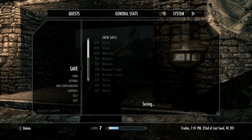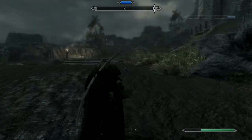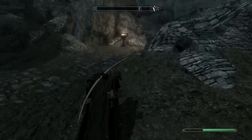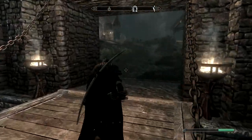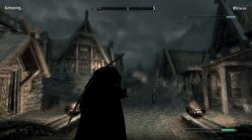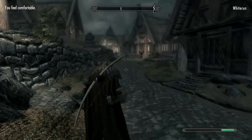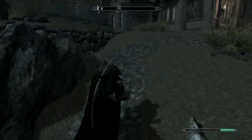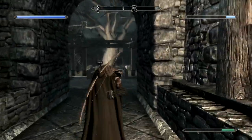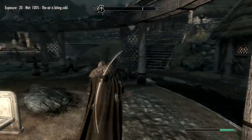Real quick before I forget - I need to make a better bow. The longbow is fine but I want something that looks cooler. Feeling chilly - that's not good. We need to find shelter quick. Good thing we're going to Jorrvaskr - the Companions' hideout - we'll get warm in there because they have that big fire pit. I'm 100% wet and the air is biting cold.